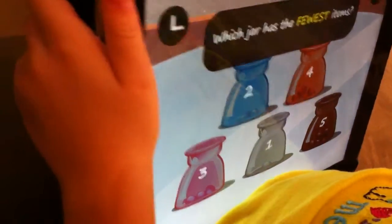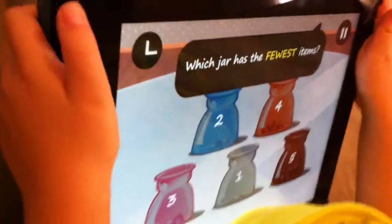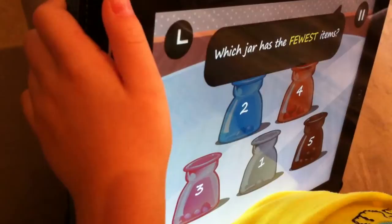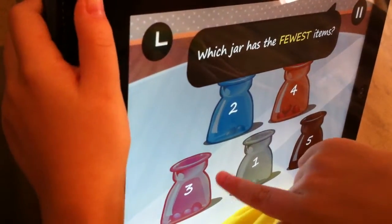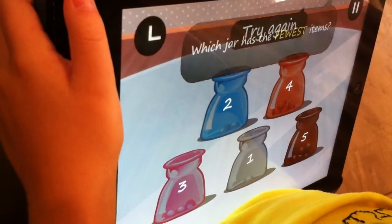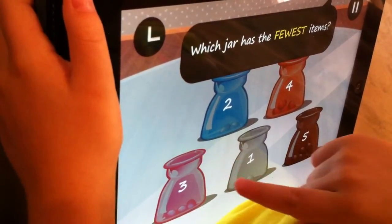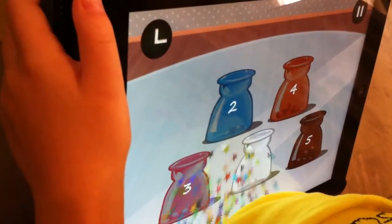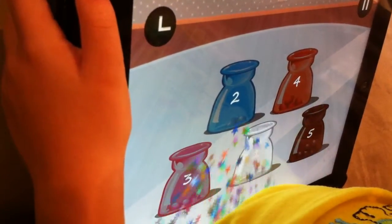Which jar has the fewest items? Which one has the least — the lowest number of jelly beans? The fewest. Try again. No, that's not the fewest. Which jar has the fewest items? Which one has the littlest? Try again. Yeah. Great job. That one has the fewest — fewest means only the lowest number.